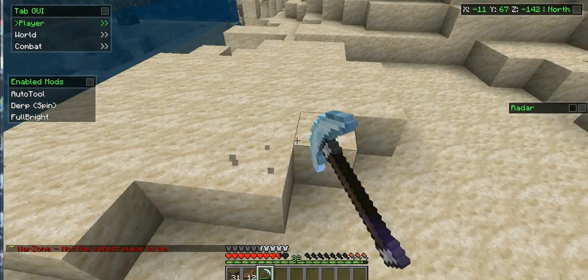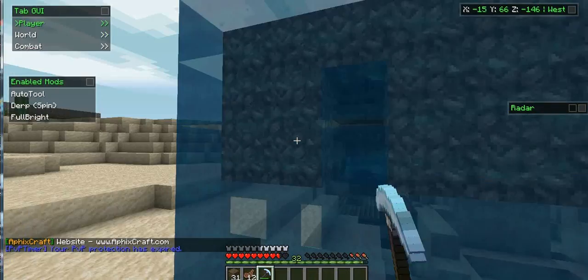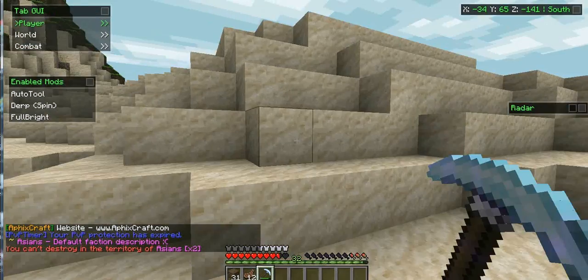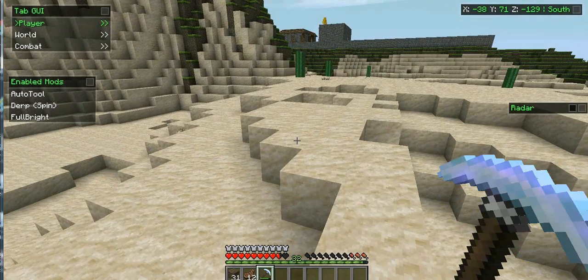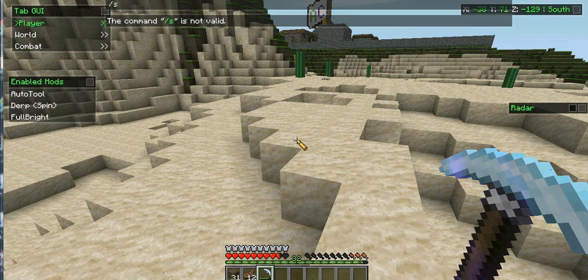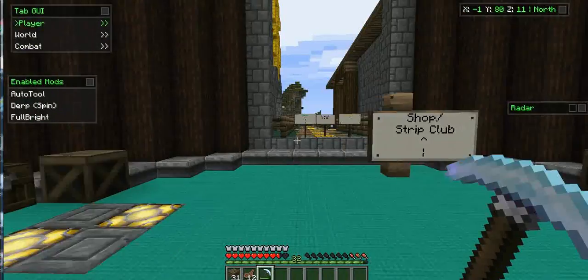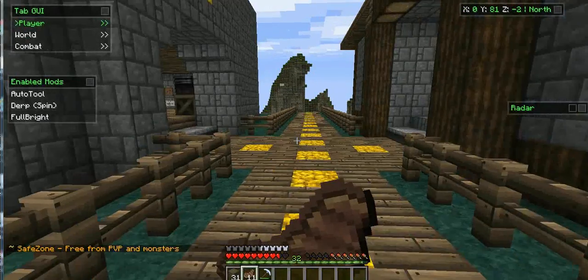Welcome back, guys. I just changed servers to somewhere where I can find a base. I found this base — it's pretty torn up. You can teleport up and down with Nodus. A lot of people don't know about this, but when you click U and type in 'V-clip', there's a thing that comes up that says teleport up and the amount of blocks. I'm just showing you how to do it — I really don't need this donor stuff or anything.